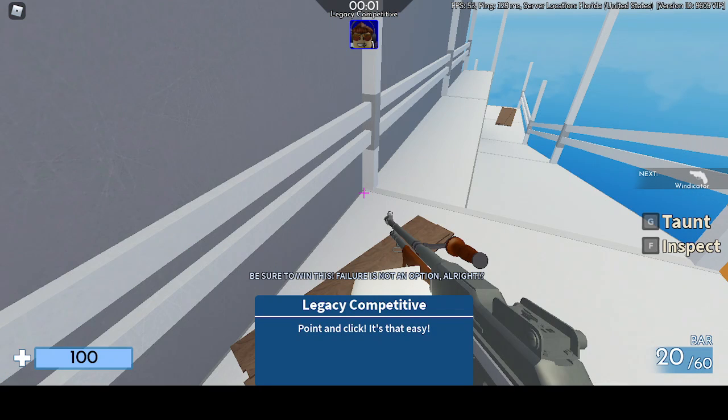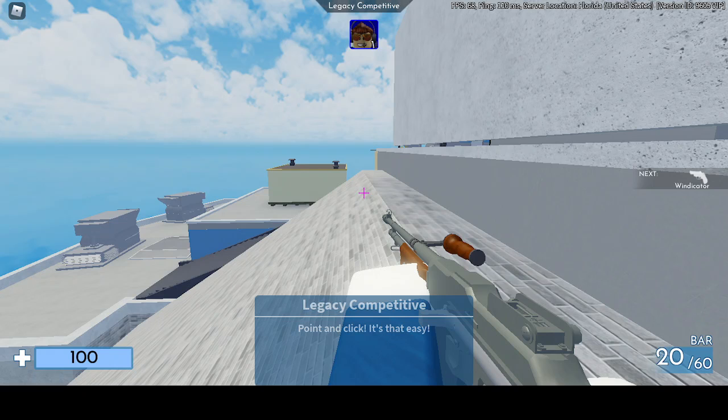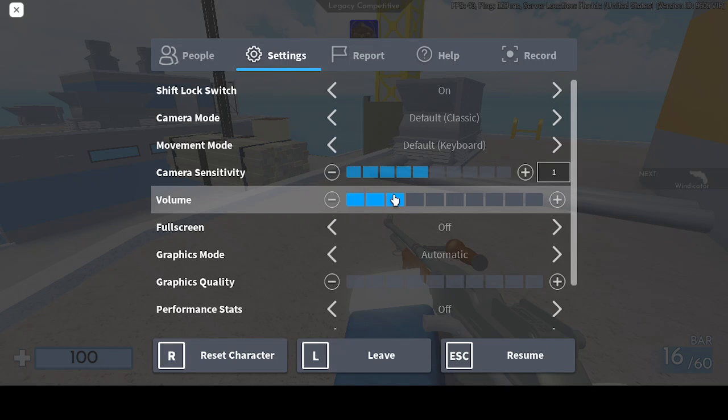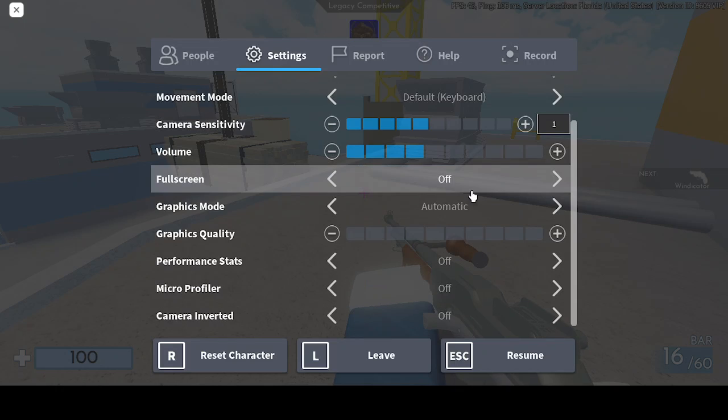So, to get a look at everything, everything's normal here. But if you click settings here, you got all these settings. In graphic mode, I have mine on automatic.